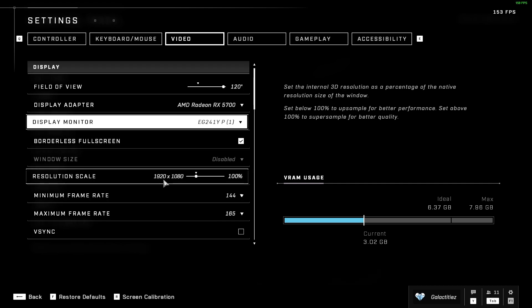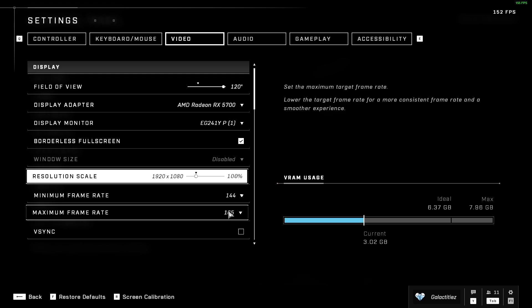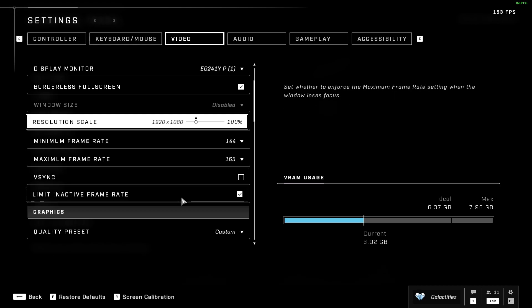For resolution scale, if your computer really struggles you can turn this all the way down to 72, or just experiment with settings. I keep mine at 100 because I can run within the 144 to 165 FPS range at 100, and the game will automatically reduce my resolution scale if it struggles to maintain that range — keeping FPS up without dropping too far.